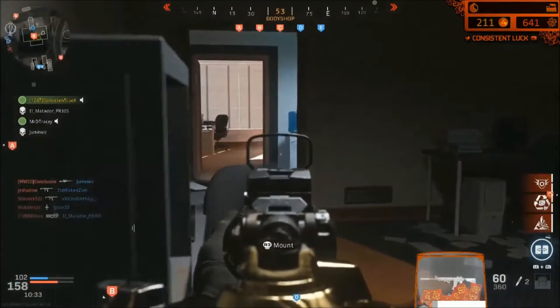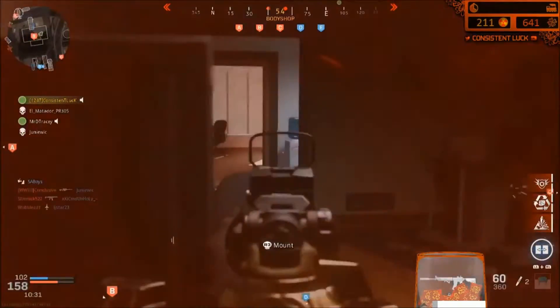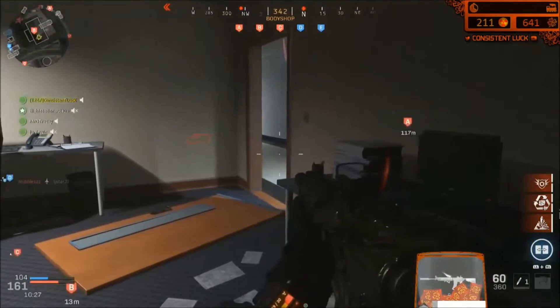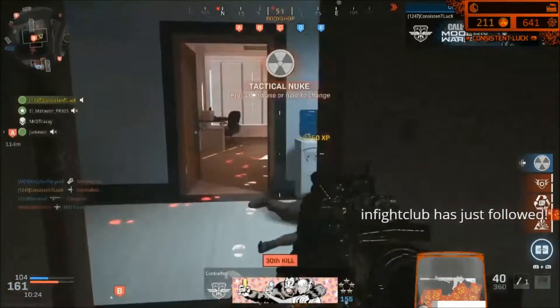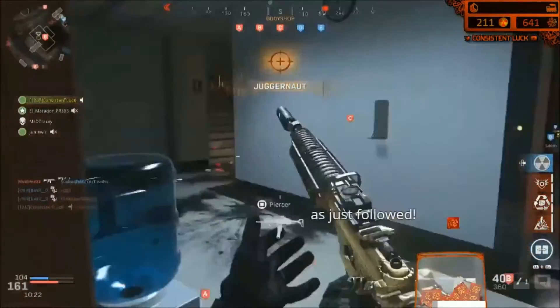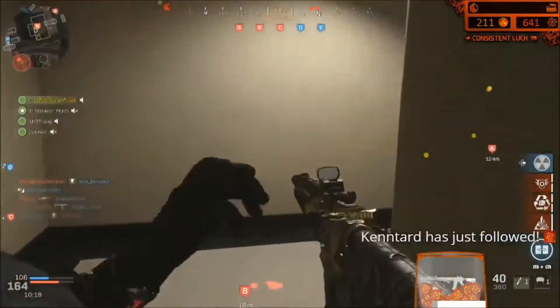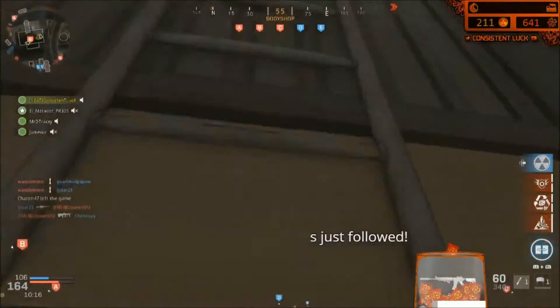Right here in this video I get hip-fired through the wall on a 29-kill streak. Yes, agreed game — I don't disagree whatsoever. The guy had no idea the claymore was there and hits me through the wall. RNG is very interesting on this game when you're on streaks. Either way, there's the nuke — hopefully that showed you guys a pretty good example.